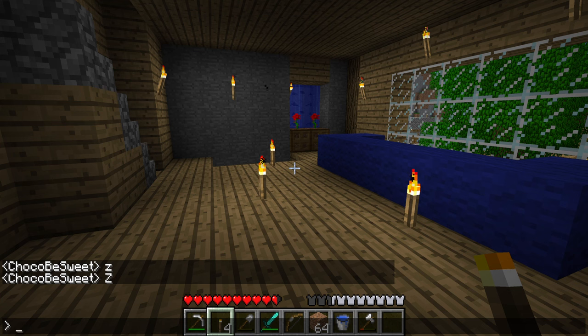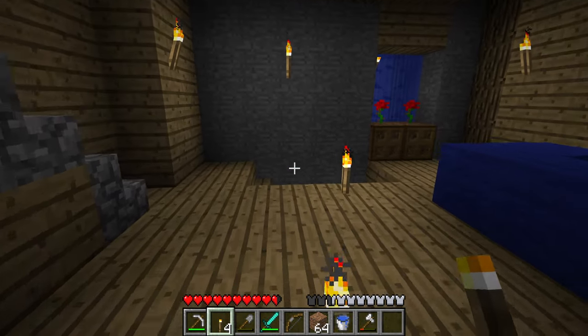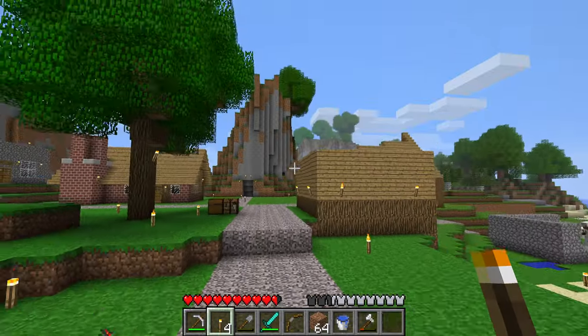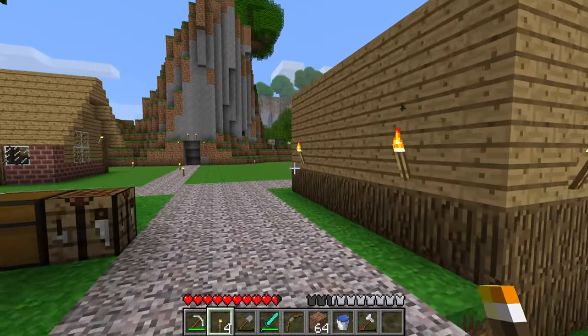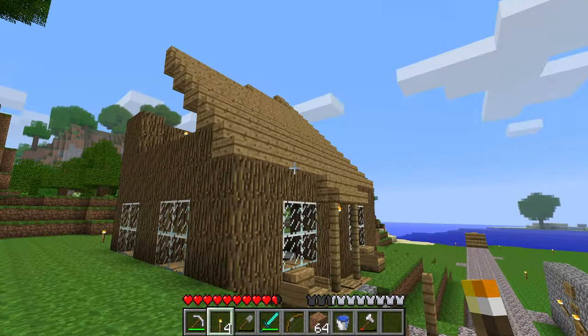Let me tab real quick and see what else I need to do on this house. Obviously we'll finish off the roof. Some of the glowstone is just glowstone on a couple fence posts, and some are glowstone on the side of a few fence posts. I did the first one right but the second - make it make sense!